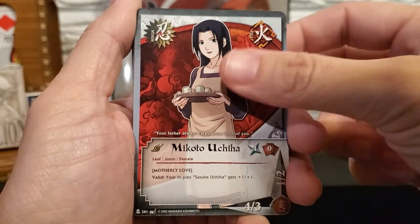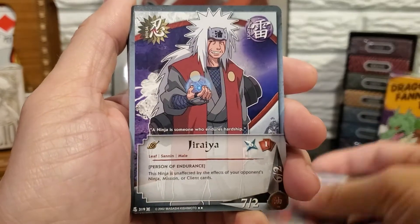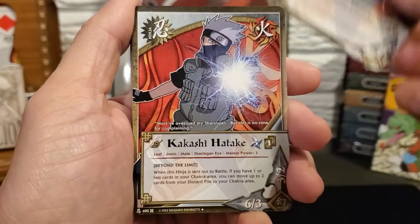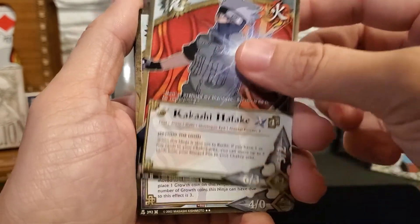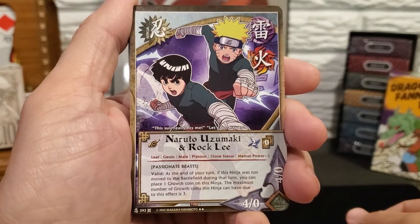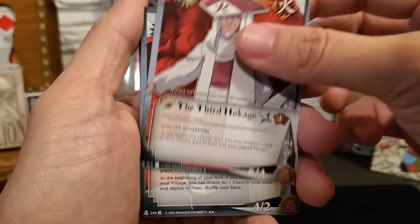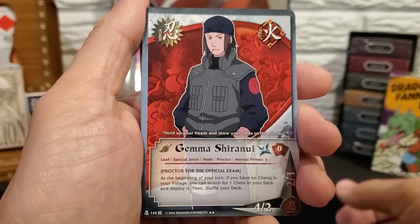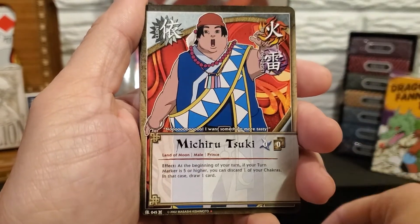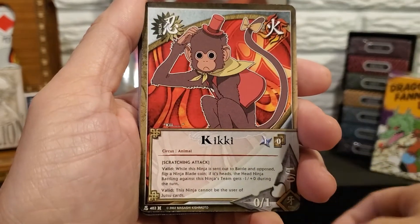Natsuhi, Makoto, Jiraiya, Kakashi, Naruto Uzumaki and Rock Lee, the Third Hokage, Gimma, Mikuru, and Kiki.